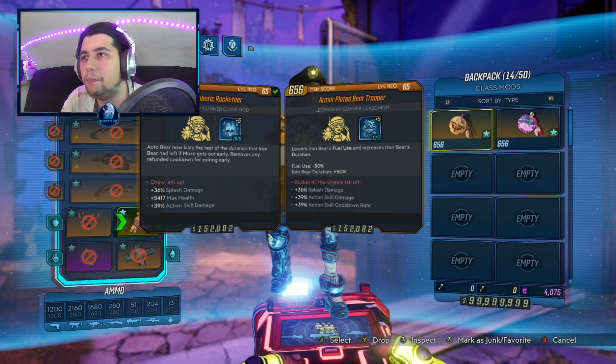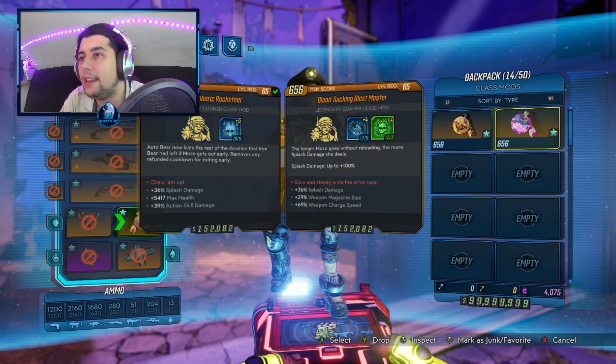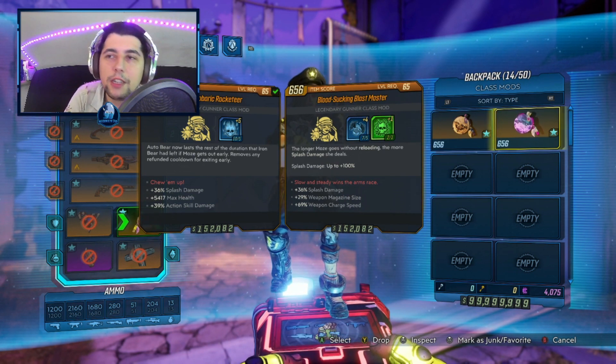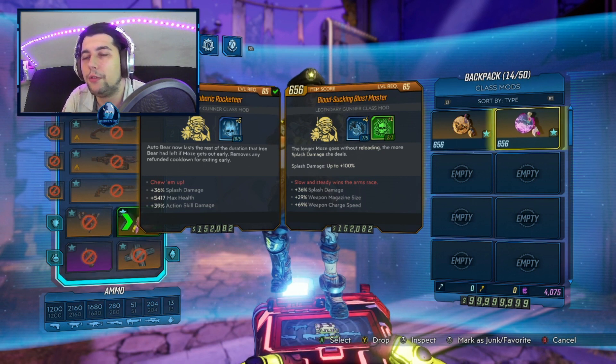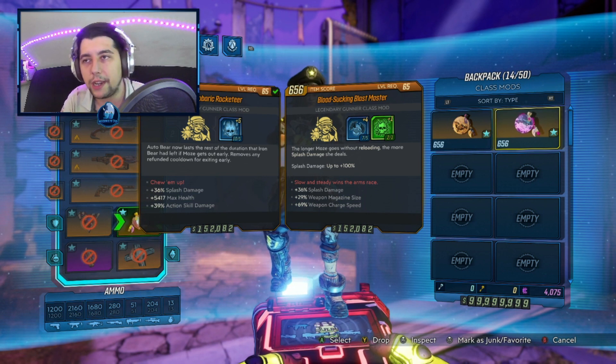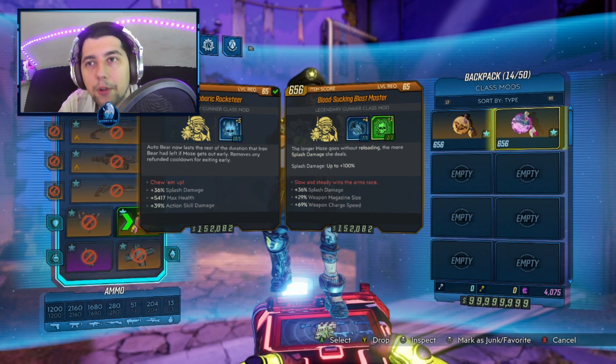Finally for the class mod we have three of them: a Rocketeer and a Beard Trooper. Those two are our best bet for the build, but you can also use a Blastmaster. It's either for running around or if you want to do something very nasty, which is starting with a Rocketeer, deploying your bear, and swapping to a Blastmaster in order to get more damage.